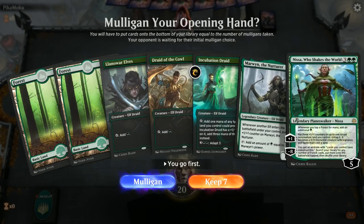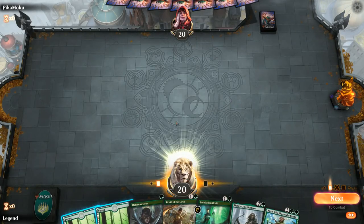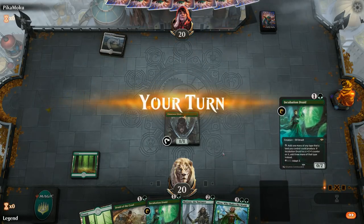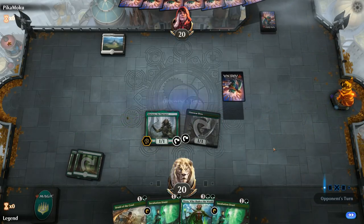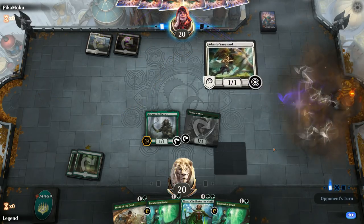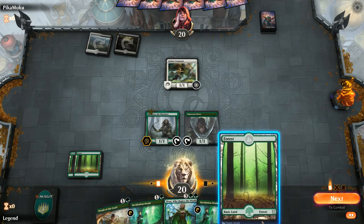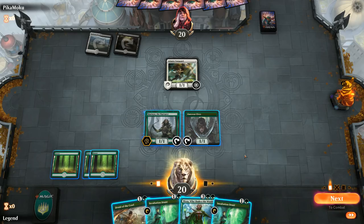We're on the play and no Leyline, but a nice opening hand still with a potential turn two Marwyn into a bunch more elves into a Nissa. Not exactly sure how aggressive we should be mulliganing towards hands with Llanowar Elves and Leyline, but those cards in our opening hand definitely affect our win percentage quite a bit. We're up against Isolated Chapel and a Swamp, so could be Black-White Vampires — as we see Adanto Vanguard. The Vampire matchup is tricky; they have Sorin who can take out our elves and a lot of life gain, but if we go over the top we're usually fine.